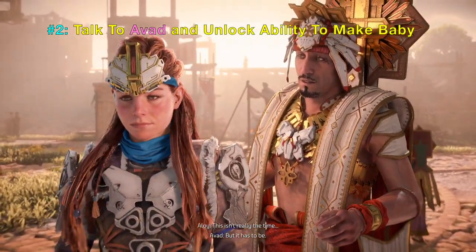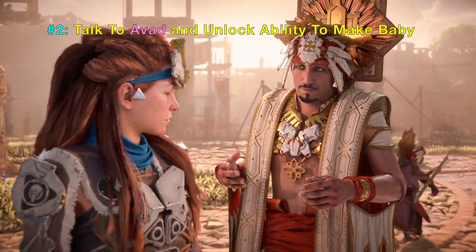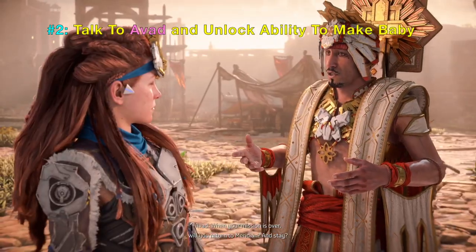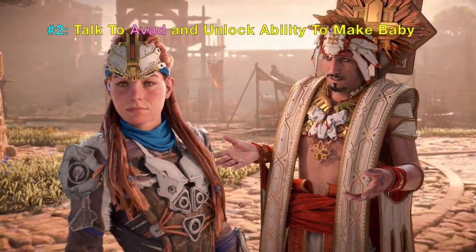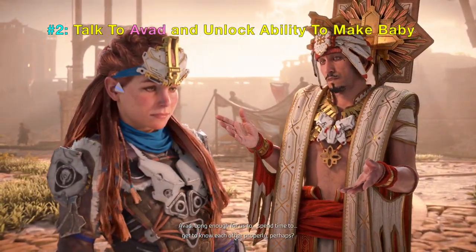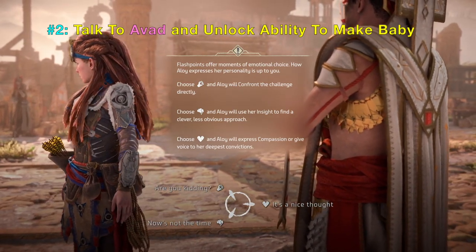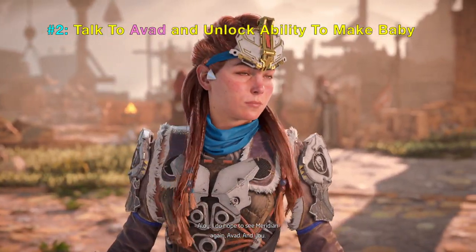It is important that you choose the correct dialogue option. Aloy has the ability to hint at making a family with him. You should choose 'It's a nice thought' — that is the important option you should select.